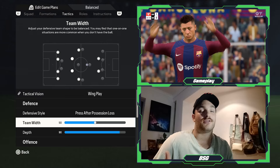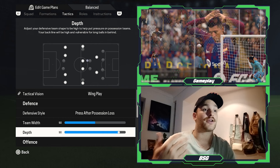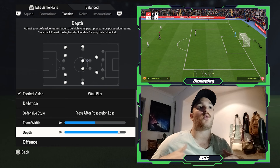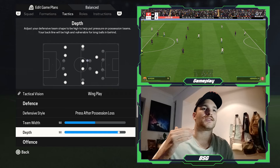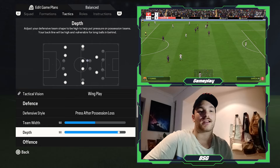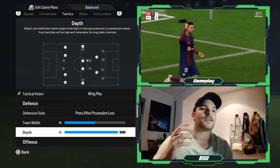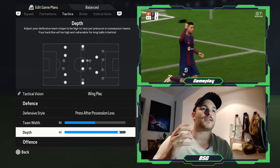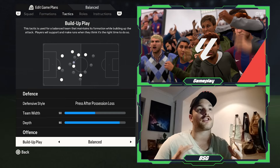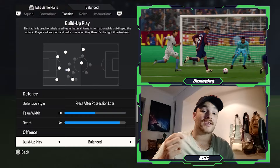You are looking to create 1v1 situations all over the field, so 50 is best suited, and it does help with the aggressive pressing nature. In terms of depth, it is set to 90 — a very high line — which helps with the offensive output, getting the fullbacks into those wide high areas and keeping them very involved. This also helps with the counter-pressing system, creating waves of attacking pressure. If the opposition tries to clear aggressively, your center backs are in the correct positions to win the ball back and circulate it. You will be playing a possession-based brand of football, but not exactly the type most Barcelona fans would expect.